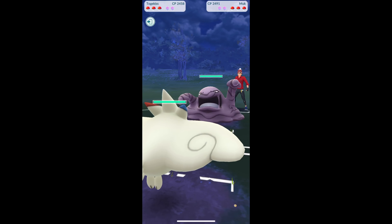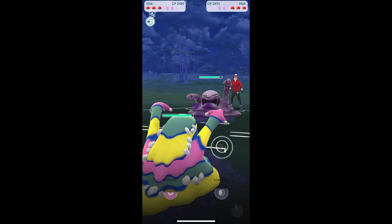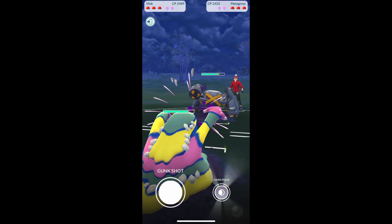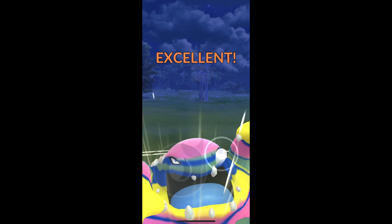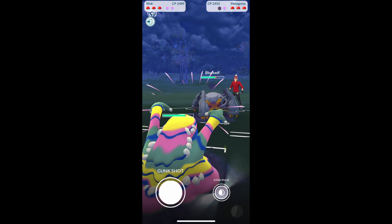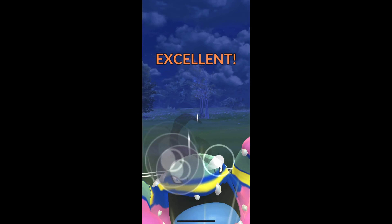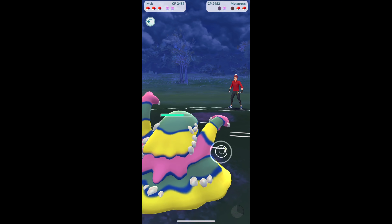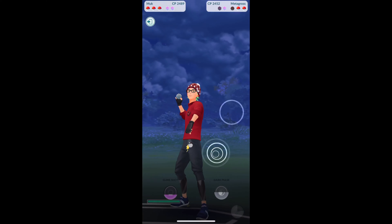We're gonna lead Togekiss first off. I lose the lead here — definitely a bad deal. His Muk has Poison Jab, so we are gonna switch out into our Alolan Muk, and then he switches in to Metagross. Good matchup for me — Dark Pulse is gonna do quite a bit of damage. He does decide to block that, so we go for another Dark Pulse, and that is super effective. That's gonna KO the Metagross. You can see Snarl is gonna charge up a lot of energy very quickly.